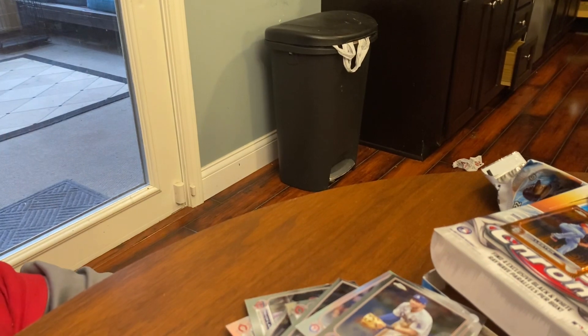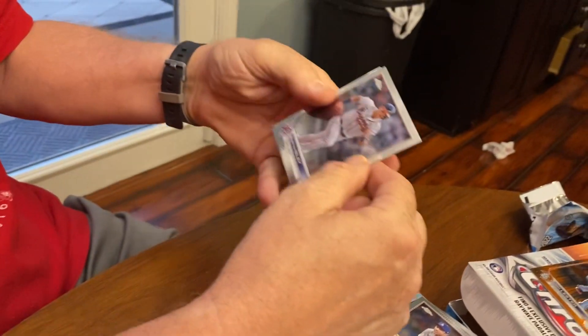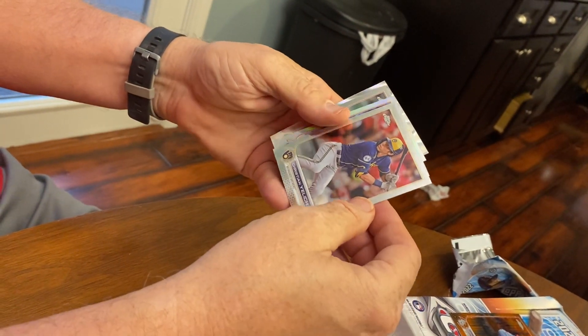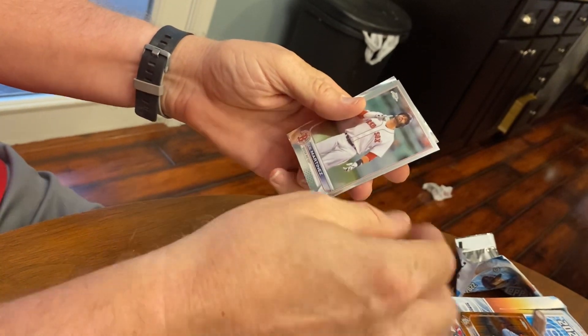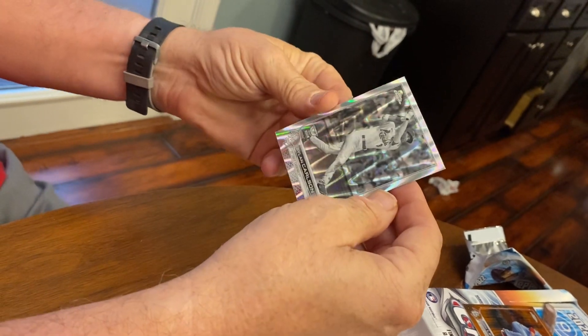And he's in a Cardinals uniform. Well, that's probably my big hit, but maybe there's another golden player here. Austin Riley — that's good. Yelish. Hendricks. J.D. Martinez. Dylan Carlson — that's a pretty nice card. I've got about four or five of those.